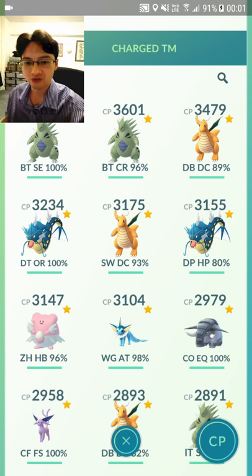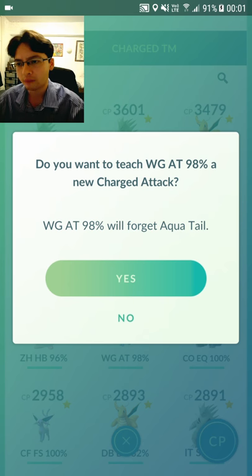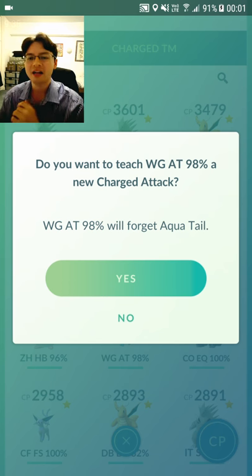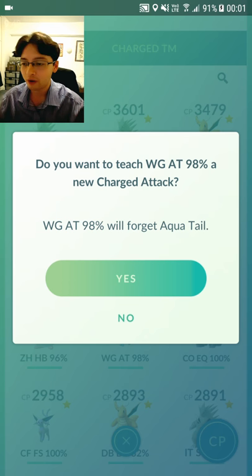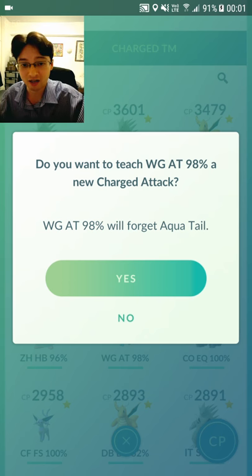The next Pokemon I'm going to use a charge TM on is just trying to get Hydro Pump on my Vaporeon. I've got Aqua Tail. This is still a very, very good defender. If you've got another Vaporeon with Hydro Pump already that's really high IV and really high CP, then you want to keep this for gym defending. However, I'm not going to power up any more Vaporeons — I'm going to spread out my Stardust to other Pokemon. So I've decided just to get rid of Aqua Tail and try and get Hydro Pump.